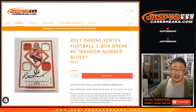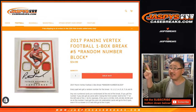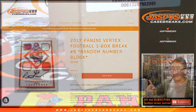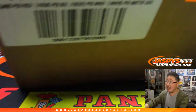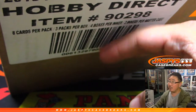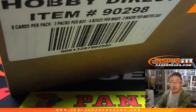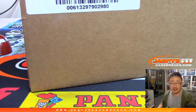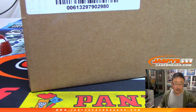Hi everyone, Joe from Jaspi's CaseBreaks.com coming at you with a one box random number block break of 2017 Panini Vertex Football. This Vertex is from a Fresh Master case — it says 2018 on it but it's actually 2017. We're going to pop open the Fresh Master, select an inner case, then select one box from that inner case, and pop it open for the random number block break.